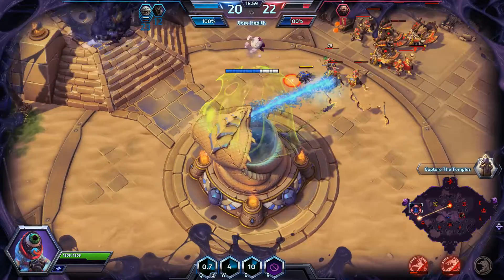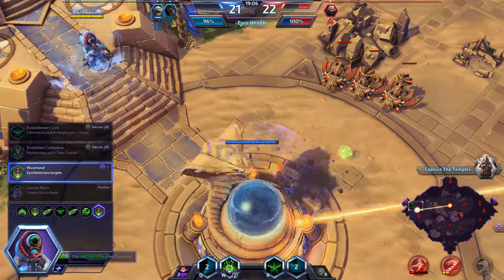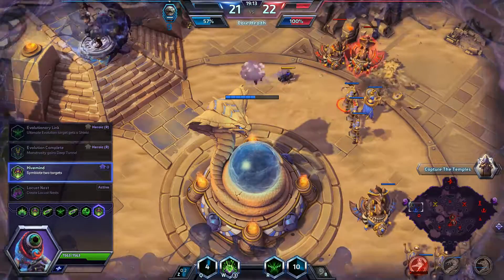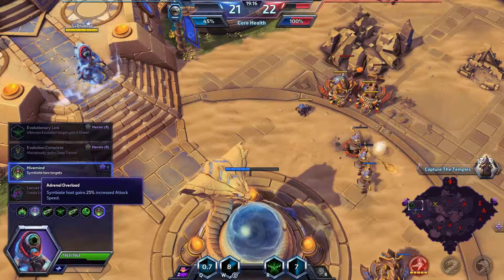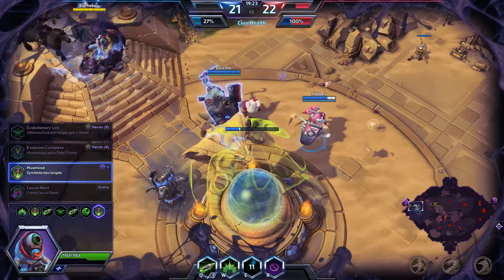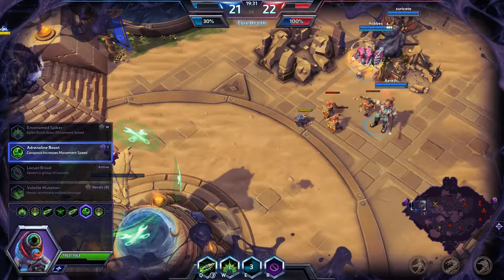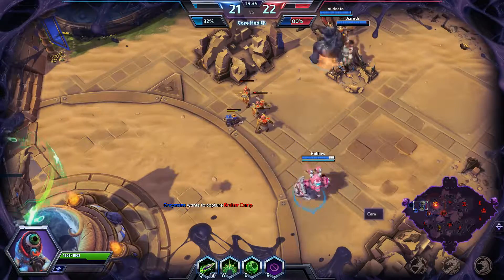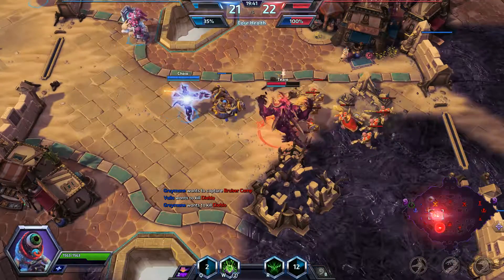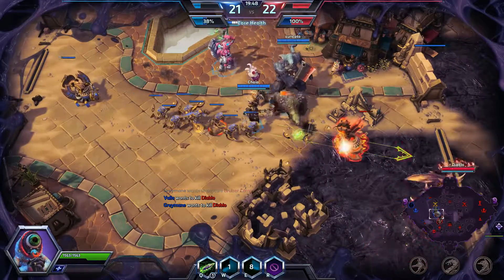With any Abathur build, there is lots of wiggle room — I talked about that in the split push build. The big thing for this build to be really successful: you want Adrenal Overload and the Hive Mind — those are the huge ones. Adrenaline Boost is pretty much an auto-take as well, just because of how effective it is at keeping your team alive, helping heroes run away, run into fights, and chase people down.